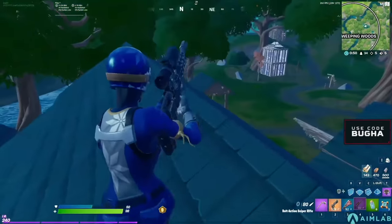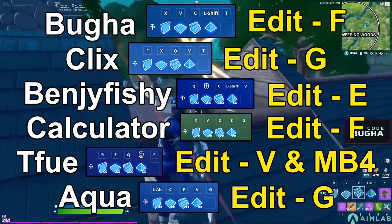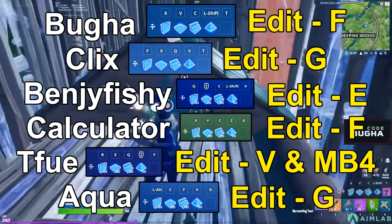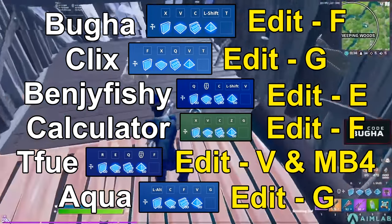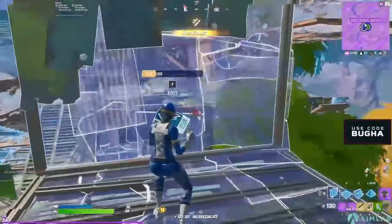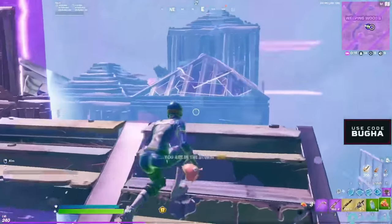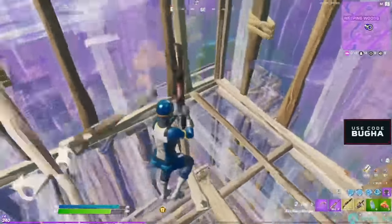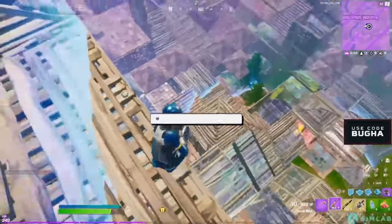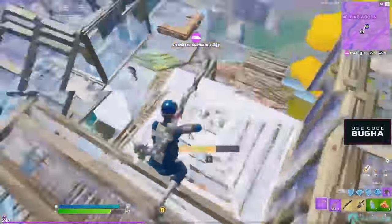Those are the three sets of keybinds that I personally recommend the most. I'm going to put some examples of keybinds from pro players on screen right now if you want to try any of theirs. As I said before, it's really good to take inspiration from pro players as long as you're not just copying them for no reason. Hopefully this video helps you find the best set of keybinds on keyboard and mouse. Just keep in mind that everybody is different and it may take some experimenting to find the best set for you. If you enjoyed the video, I'd appreciate a like and consider subscribing if you want to see more videos like this. Thank you all so much for watching and I'll see you guys in the next video.